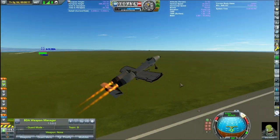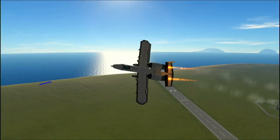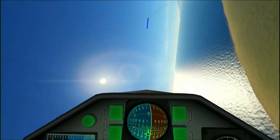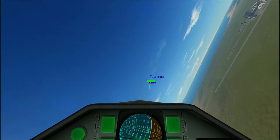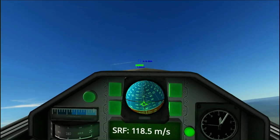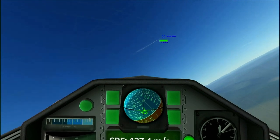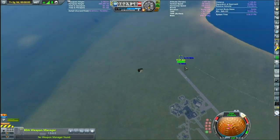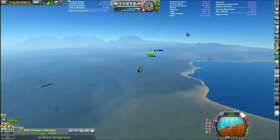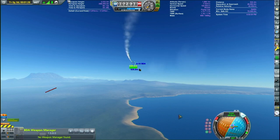Here is the stock A-10 Warthog. I added Panther engines with the afterburner to keep up with the modded one, because the modded one is so much more aerodynamic that the Weasley engines just don't cut it. Fully loaded with everything it had in the original video, we're going to go try to go after the modded A-10 version. The only issue with this dogfight — I turned off guard mode for the modded A-10, because you'll see after this battle that the guard mode on the modded A-10 just absolutely destroys me. So this A-10 isn't necessarily trying to kill us as much as it's just trying to avoid us.